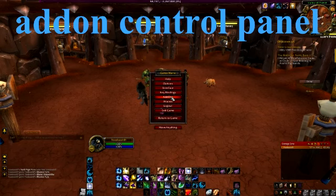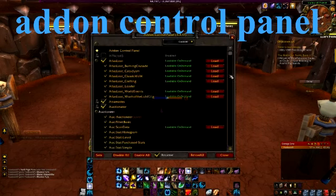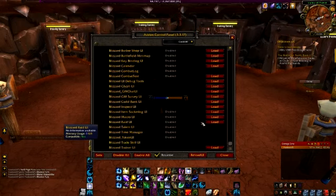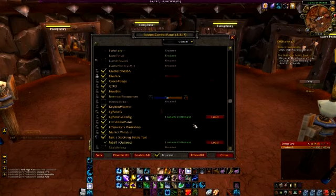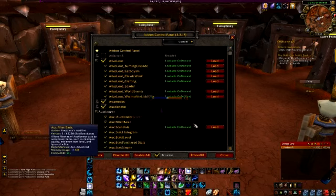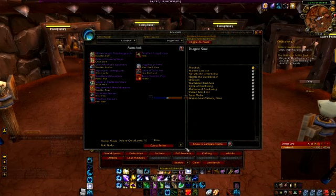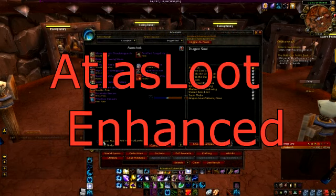First up, to manage, enable, and disable add-ons, I have Add-on Control Panel. What this does is it lets me open up a panel to enable or disable add-ons without having to log out of the game — massive time saver. Then it is Atlas Loot Enhanced, because I like checking where to get shiny items.